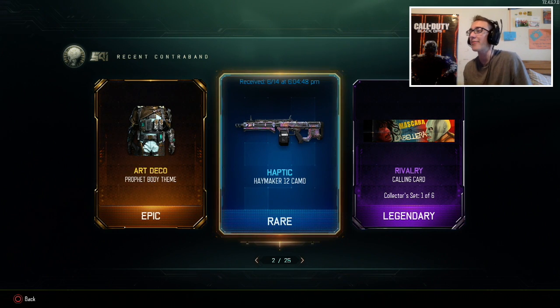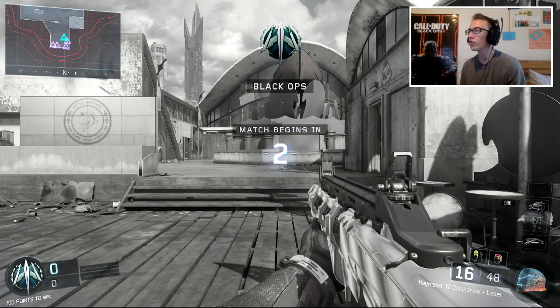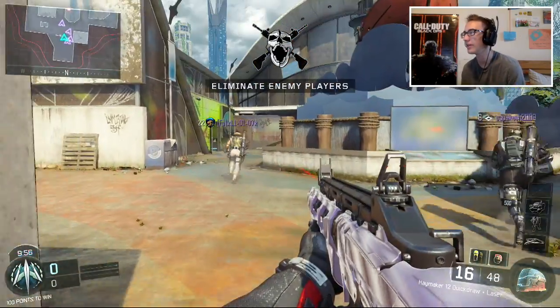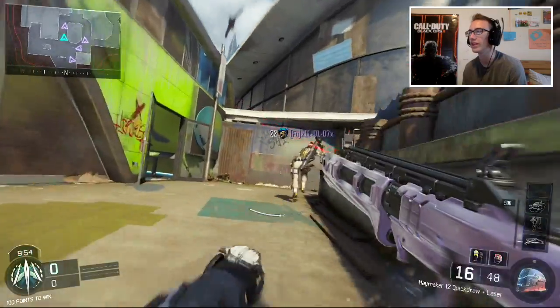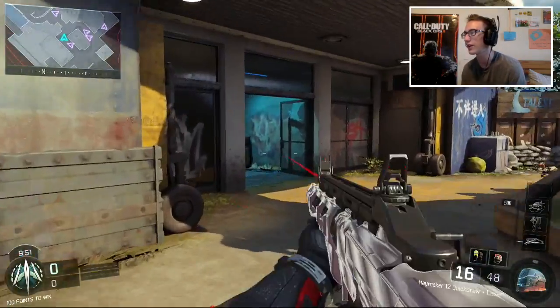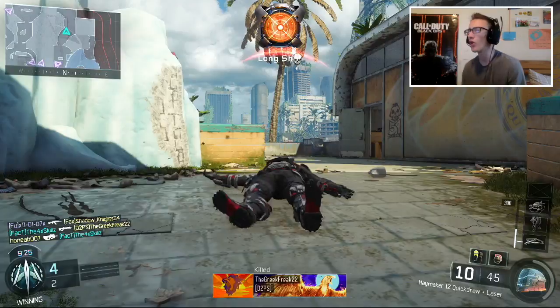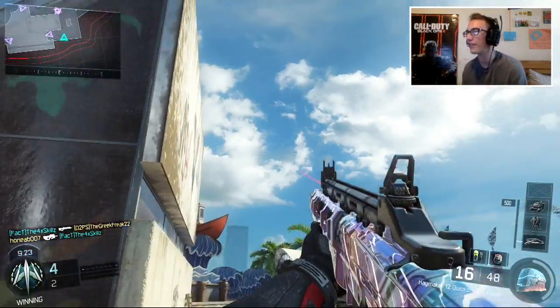I got the haptic camo for the Haymaker 12 out of the supply drop. I've heard that this is the best camo in the game — apparently they added two new camos in yesterday's update and I got it. So I'm going to show you guys what it looks like in-game. When I got this camo I was like, wow, this is sick. And the thing is, it is only a rare camo — it's like glitched right now, but there we go, look at this camo.